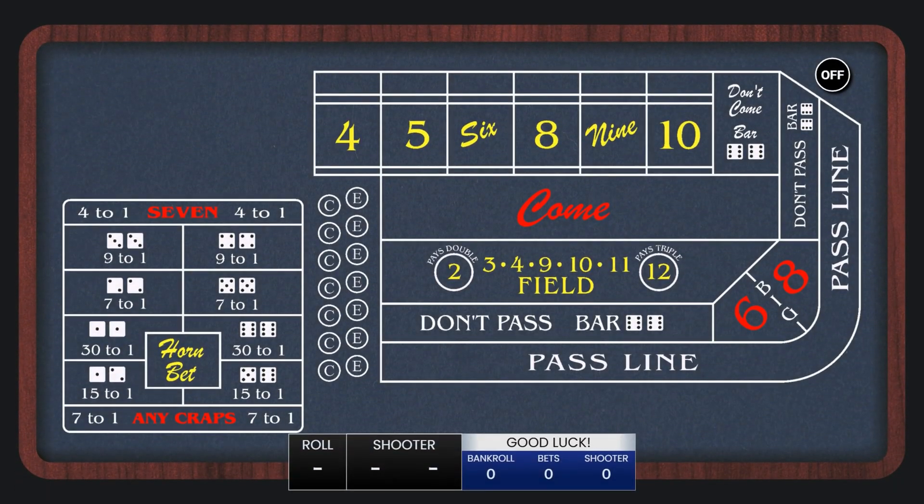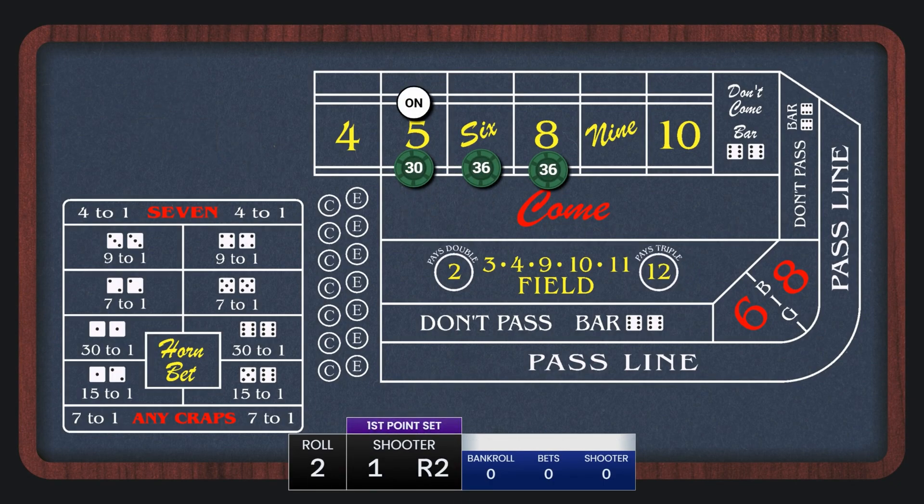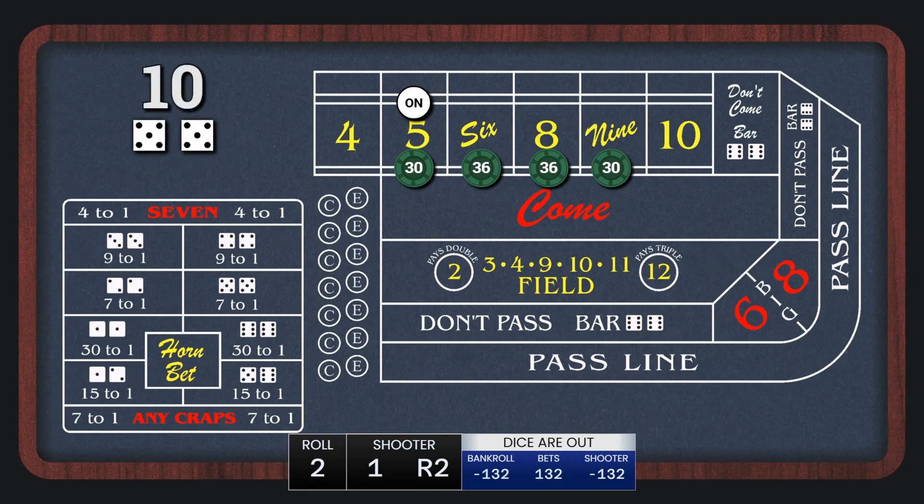Let's roll it out a few times and see how the strategy works. The point is going to be a 5. So the first step is to set up with $30 on the 5 and 9 and $36 on the 6 and 8.